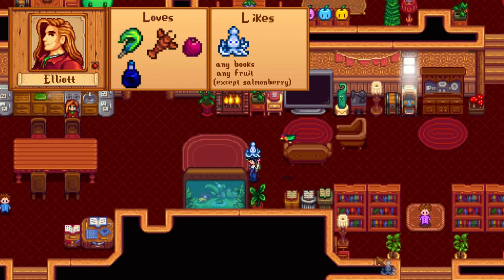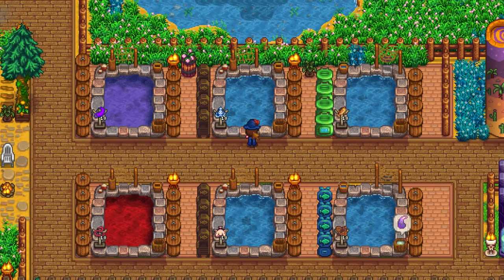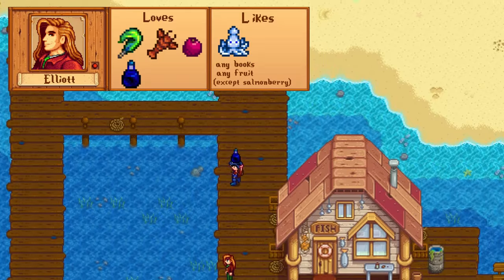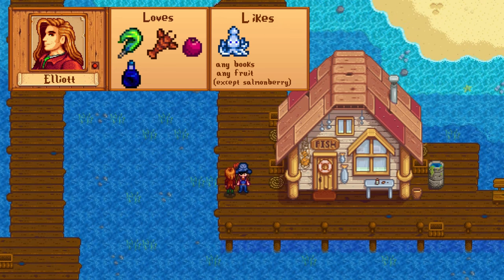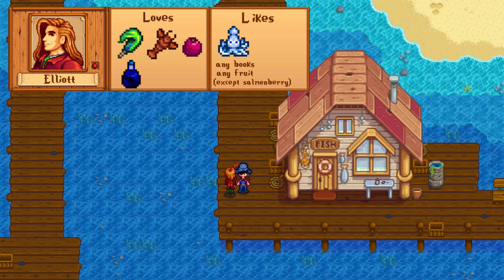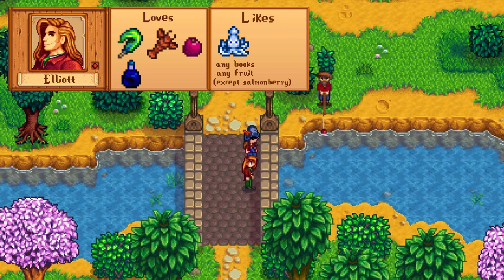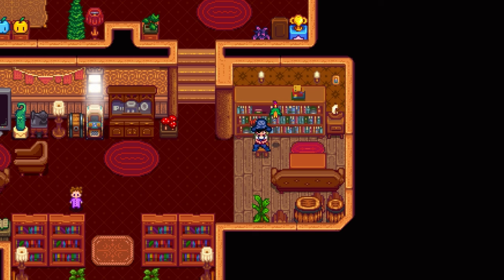Elliott is one of my personal favorites, but he's a picky man. His loved items include two late-game cooking recipes, duck feathers, lobster, pomegranate, and squid ink. I always like to have a squid or midnight squid pond on my farm, so that's one way to get squid ink inconsistently. His liked items include old books, all fruit except salmon berries, and octopus and squid — so maybe it is worth building that squid pond. Elliott can mostly be found on the beach or on the bridge in town, and visits the saloon on Fridays and Saturdays. His birthday is on Fall 5th.